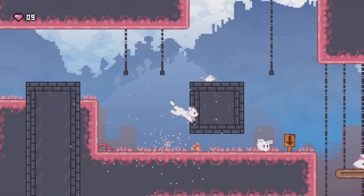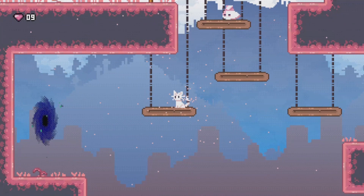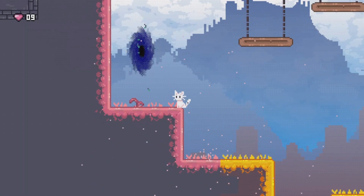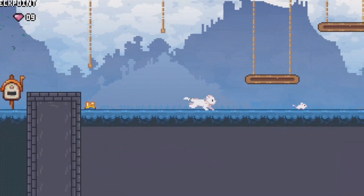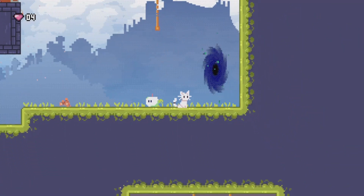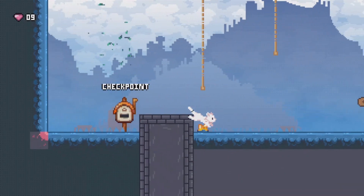I've complained about the checkpoints long enough at this point. They're actually one of my two biggest grievances with the game. My other biggest grievance is with the portals, believe it or not. So, as you probably know, my favorite part about mazes is finding all the dead ends until you find the way out. But you know what would make that experience even better? Having some of the exits you find be trap exits that actually take you back to earlier parts of the maze. The thing that's probably the most infuriating about this game is the fact that they make portals that will take you to an earlier part of the stage.